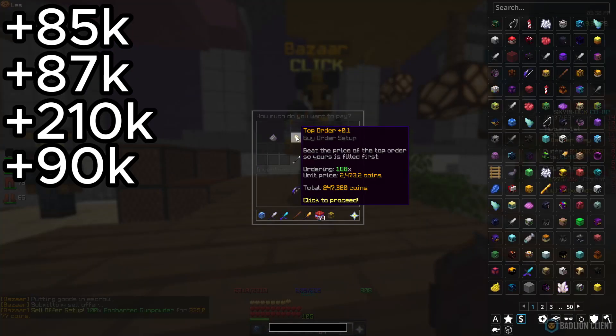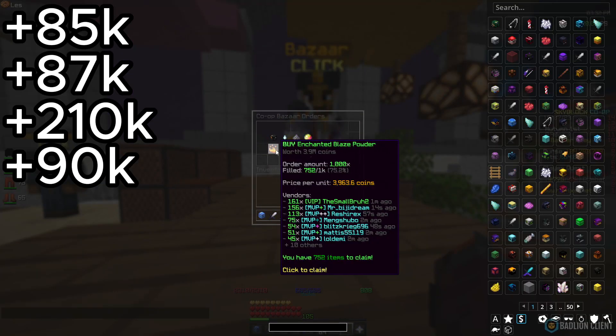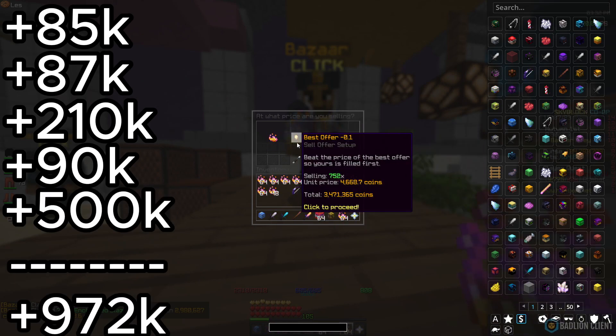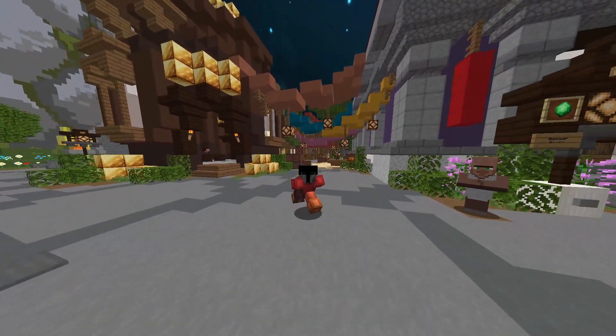Overall, we're still waiting on the Enchanted Blaze Rod, but we've just claimed 2.9 mil worth and we're going to be selling that for 3.4 mil — that's a 500k profit alone from the Enchanted Blaze Rod.